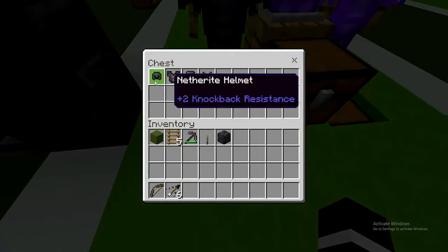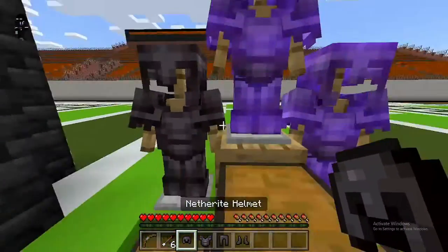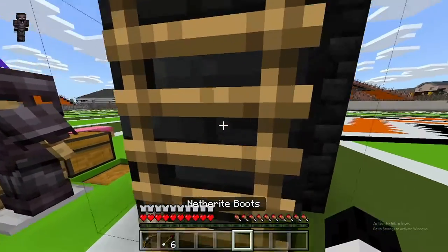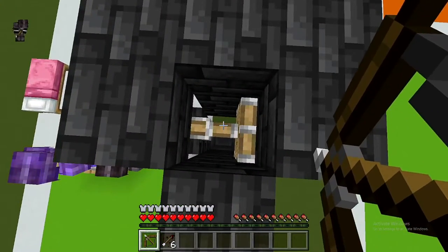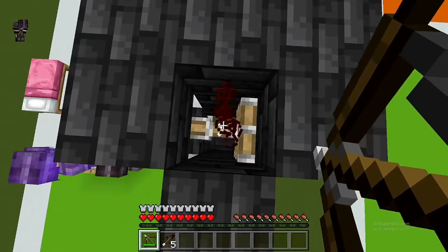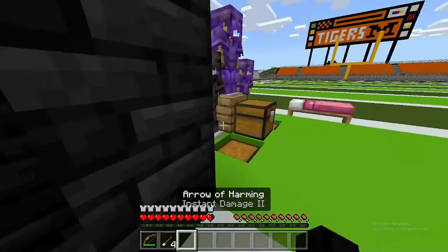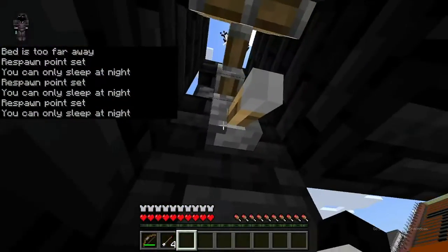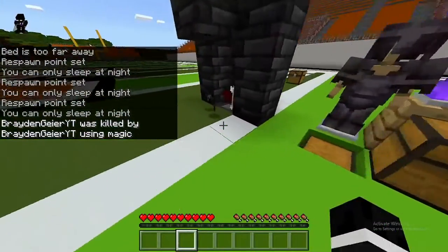Now we're ready to do the actual duplication glitch. First I have netherite armor that does not have thorns III on it. You have to have thorns III for this duplication to work, so I'm going to show you that armor without thorns does not duplicate. Shoot your two arrows in there, drop down, step around, set your spawn in a bed so you can come right back — but when you hit the lever you'll die and nothing will duplicate.